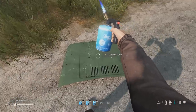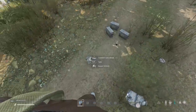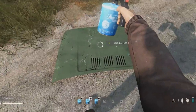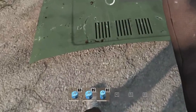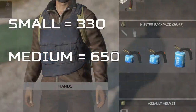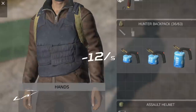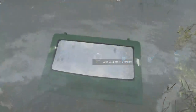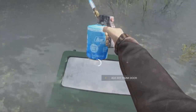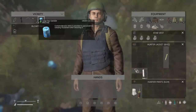Unlike any other tool used to repair items in DayZ, the Blowtorch uses fuel based on how many seconds it's used for, instead of a fixed amount like epoxy putty or leather sewing kits. This means the larger gas canister will allow the Blowtorch to repair more before it needs to be replaced. The small gas canister contains 330 fuel, the medium 650, and the large 800. Fuel is consumed at a rate of 12 per second, taking 6 seconds to repair one quality level — 72 fuel per quality level, or about 10% of a large gas canister.